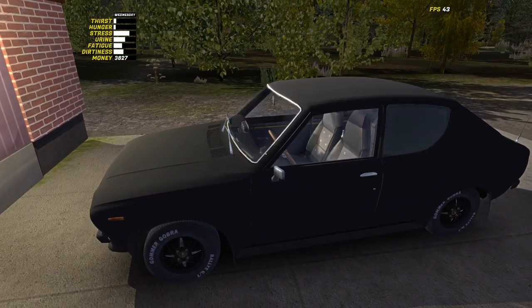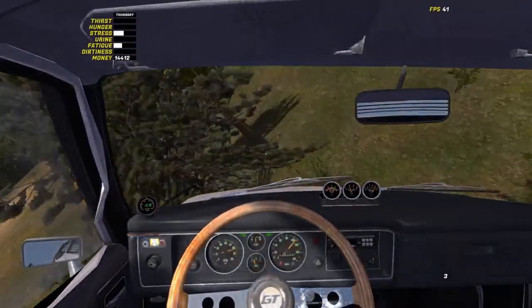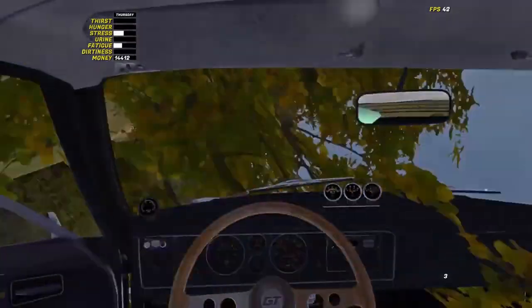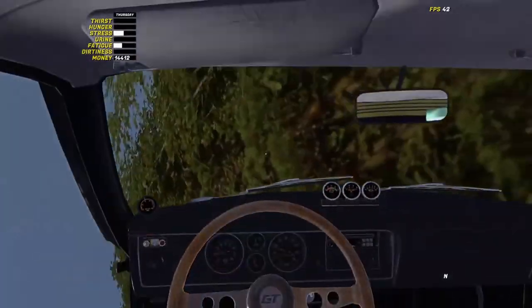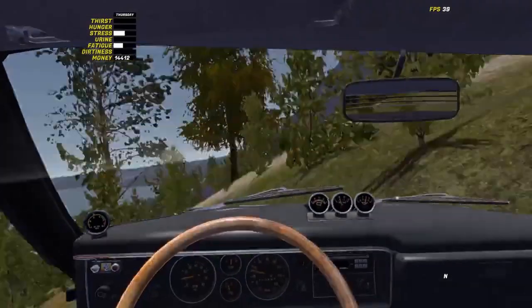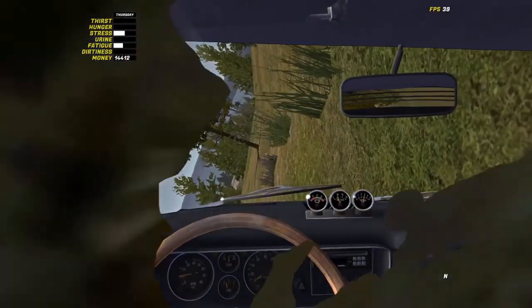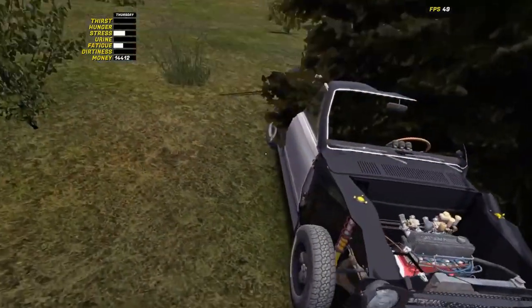As you know, last episode we destroyed the Satsuma — we jumped it off the ski hill, rolled it, and it was over. The car died and it was going to cost too much to put back together, so we've built a fresh one.